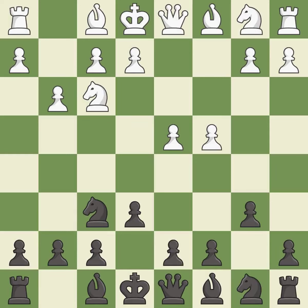g3 prepares to fianchetto the light-squared bishop on g2, where it will sit on the long diagonal. Ba6 immediately attacks the undefended c4 pawn, hoping to provoke b2-b3. b3 protects the c4 pawn and prepares to fianchetto the dark-squared bishop to b2, where it will sit on the long diagonal.